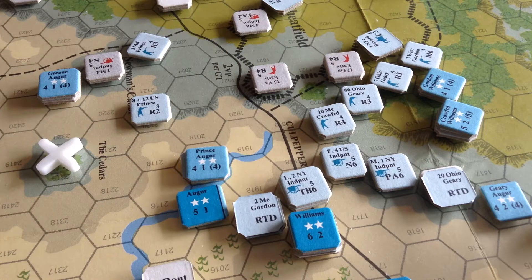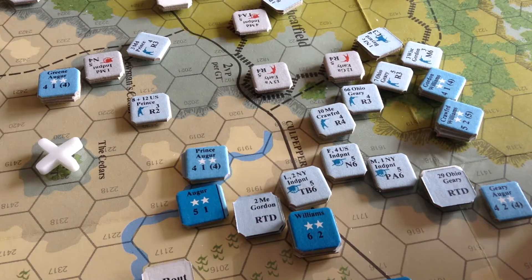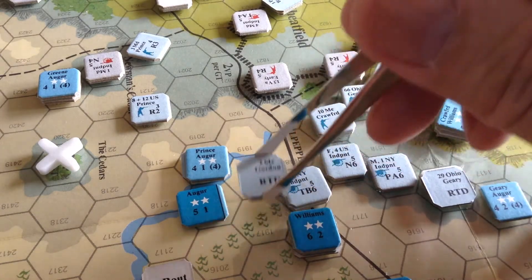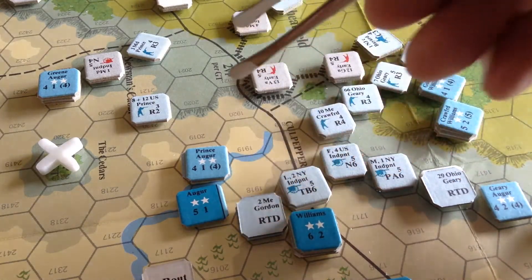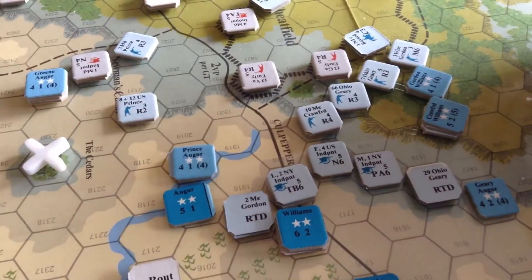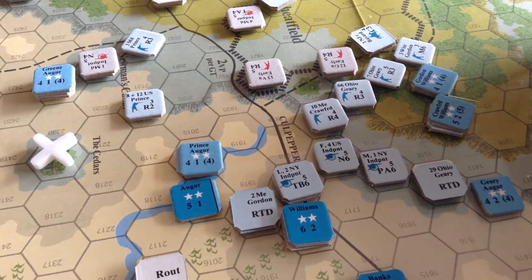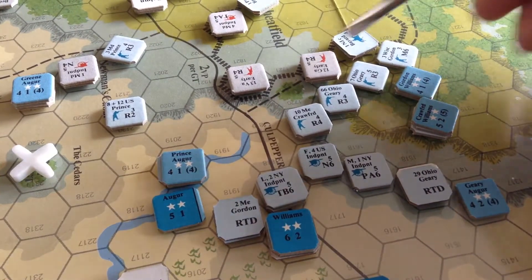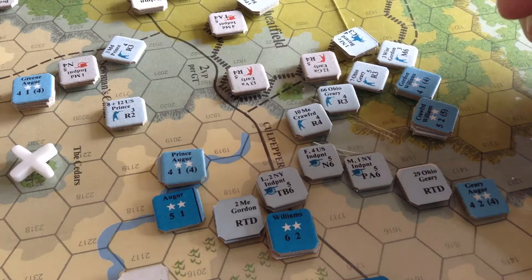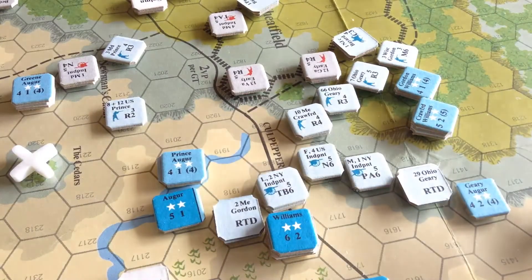What a turn that was. The Confederates got magnificent dice — blowing away some units, inflicting casualties, and causing the rout of two regiments and a battery. Their defensive fire did very, very well. Now it's up to the Union to see if they can blow away these units. Though the Confederates did well in their defensive fire, let's see what the Union can do.